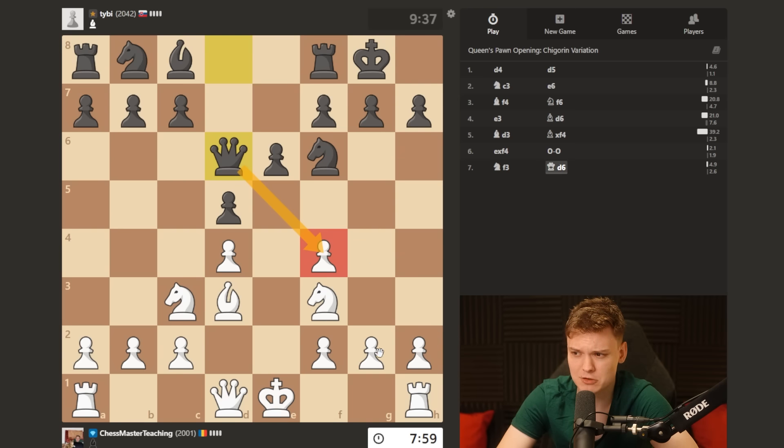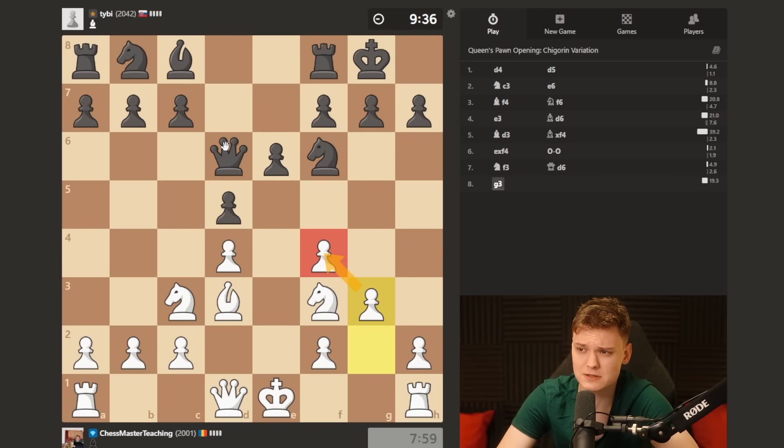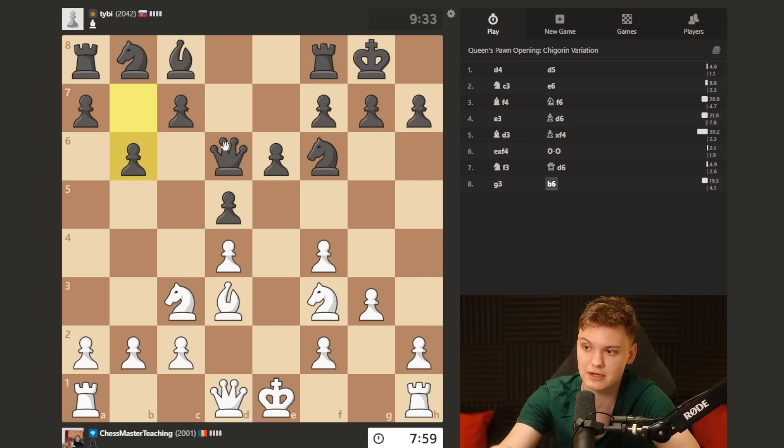The fact of the matter is that f4 is never really weak. On Qd6, I recommend you just play this simple g3 - just protect it.